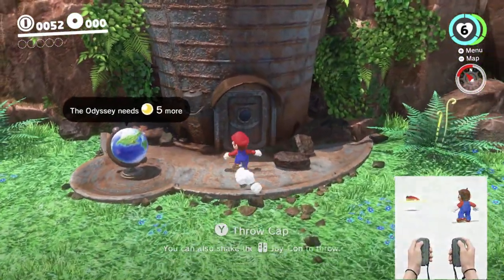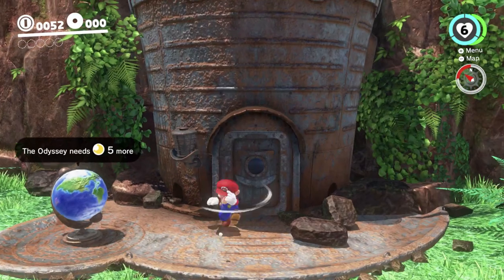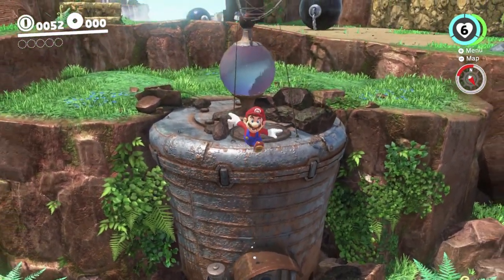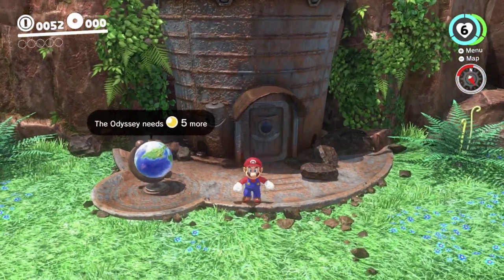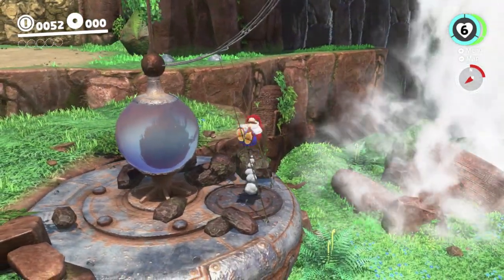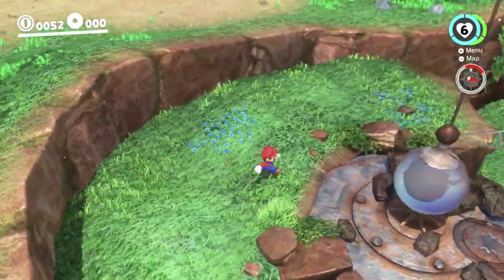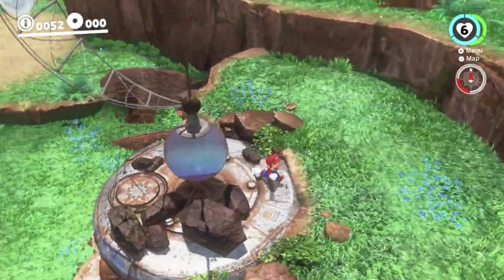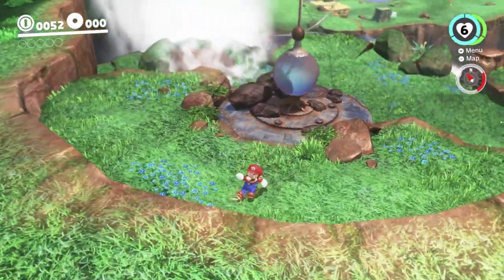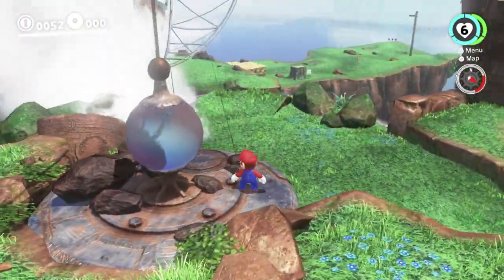Basically, what's happening here is before there are three ways to get into the Odyssey normally. This front door here, which you can hit with Cappy, and then there's this ground-poundable spot up here. Neither of those work, but the third spot is a pipe at the back — one of the Odyssey's little smokestack thingies is also a pipe you can use to enter. And because you can't get to that normally, Nintendo didn't bother to disable it. So if we can get back there, we can actually enter the Odyssey without repairing it or putting any moons into it.